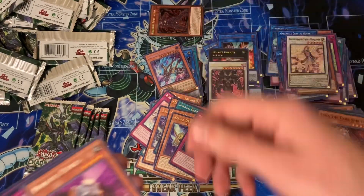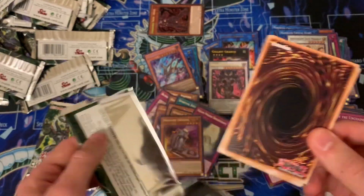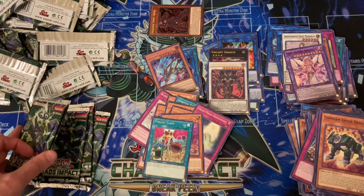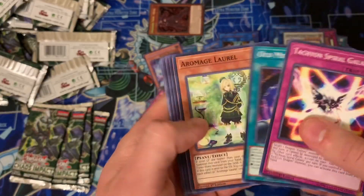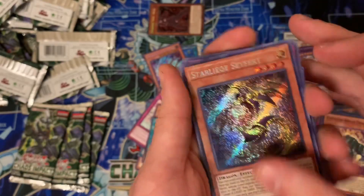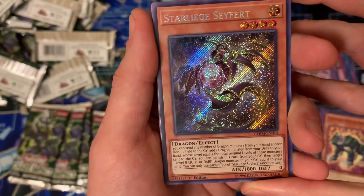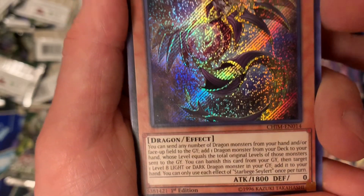But where is my Gladiator Beast link? Oh my god, guys — that's so crazy, that's amazing! I hope I didn't yell too loud. This recap is about to be fire. One, two, three, four, five packs left — oh my god, I don't want to be greedy, but can we pull another one? Oh my god, it's not a prismatic but it's another secret rare as well! This box — these packs — have just been straight fire. Starlieys Sky — Seyfert! Let's read this: you can send any number of dragon monsters from your hand and/or face-up field to the graveyard, add one dragon monster from your deck to your hand whose level equals the total original levels of those monsters sent to the graveyard. You can banish this card from your graveyard then target one level eight light or dark dragon monster in your graveyard and add it to your hand. You can only use each effect once per turn.